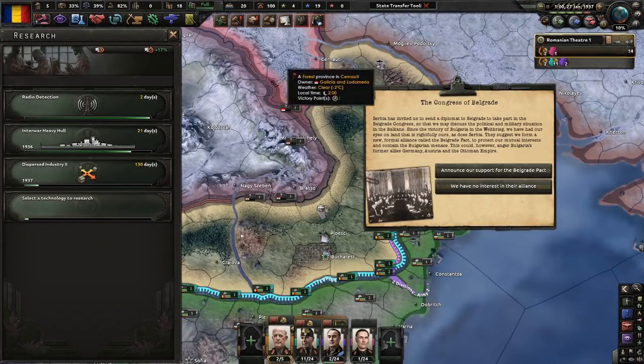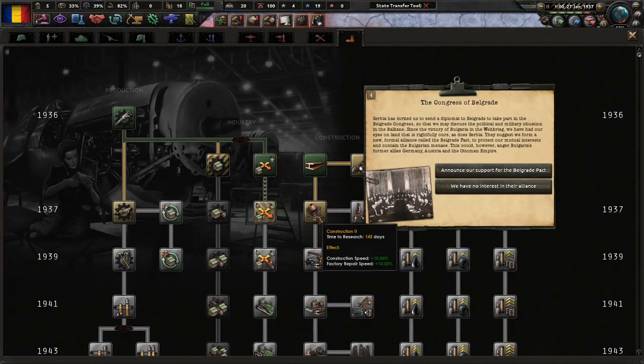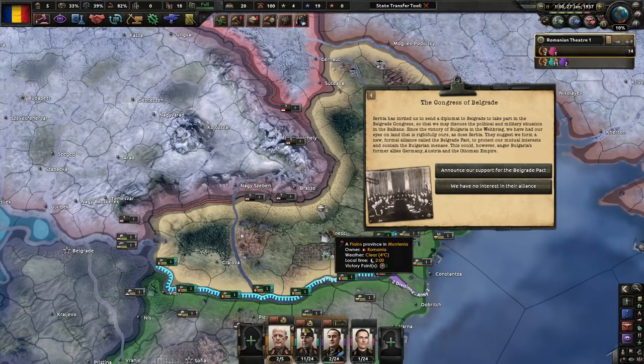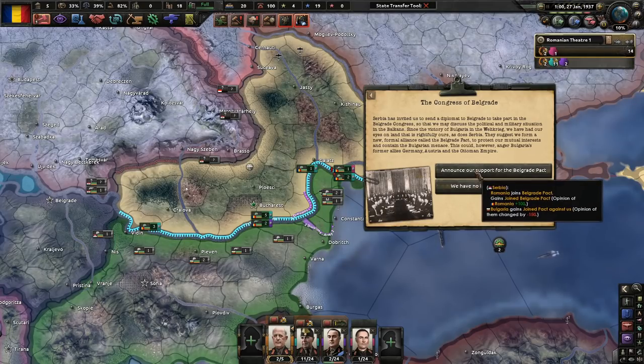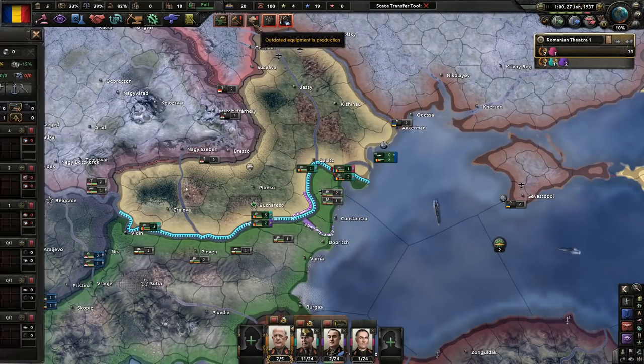Serbia sent us a diplomatic invite to Belgrade to take part in the Belgrade Congress to discuss the political and military situation in the Balkans. Since the victory of the Bulgarians in the Valkyrieg, we've had our eyes on land that is rightfully ours, as does Serbia. They suggest we form a new formal alliance called the Belgrade Pact to protect our mutual interests and contain the Bulgarian menace. This could anger Bulgaria's former allies — Germany, Austria, and the Ottoman Empire. Announce support for the Belgrade Pact — of course we will.